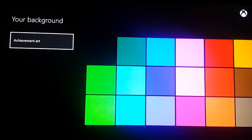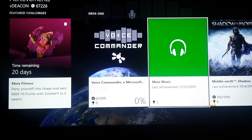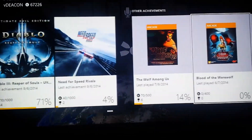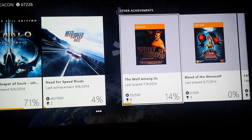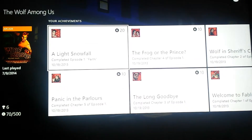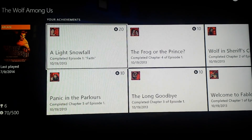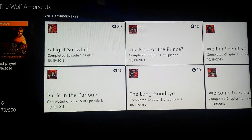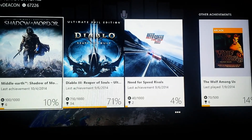Achievement art is really simple. You can select your achievement art — it'll bring up all the achievements that you've got. Let's see if it'll accept an Xbox 360 achievement. It won't even let you do it. So you can't select an Xbox 360 achievement; you have to select an Xbox One achievement, which makes sense, I suppose.